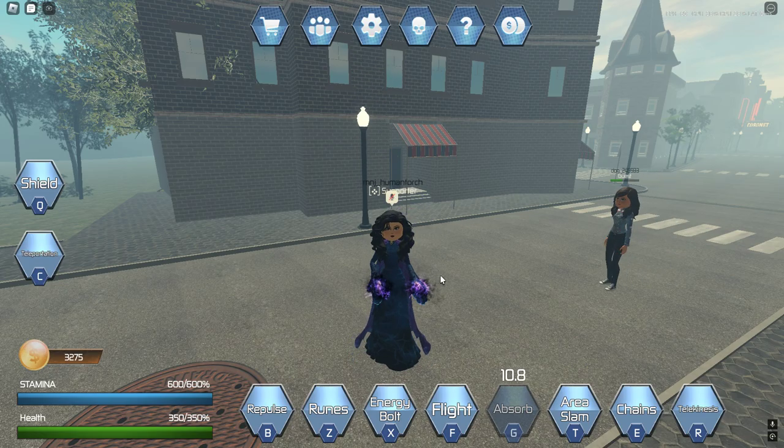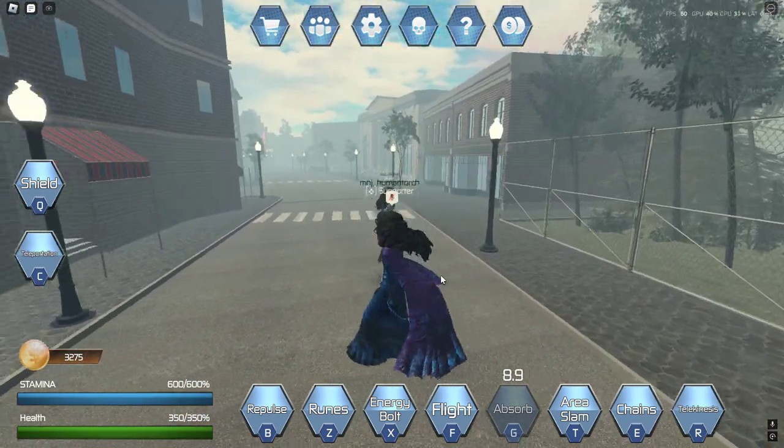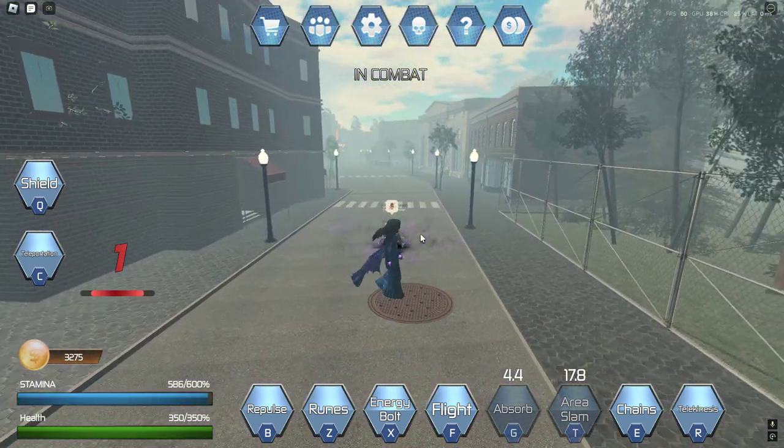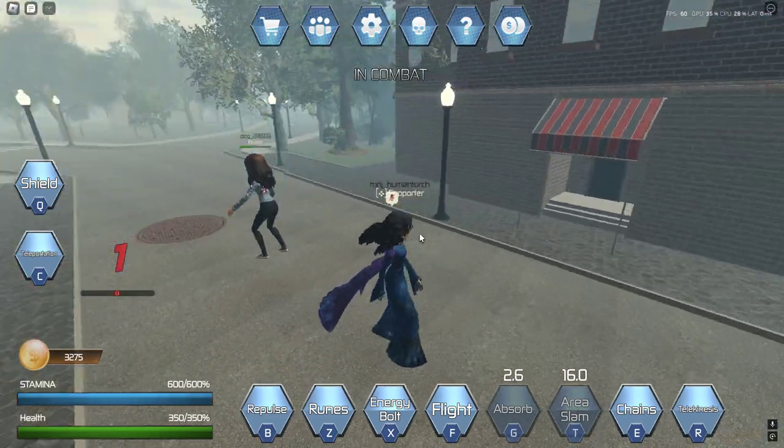That's her idle — pretty cute. Next we've got Area Slam, which picks up all the targets around you and throws them onto the ground, dealing 30 damage.